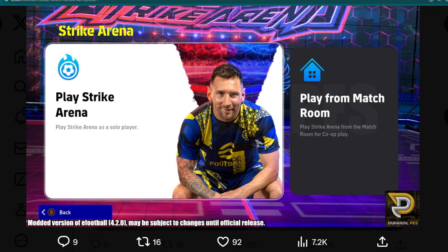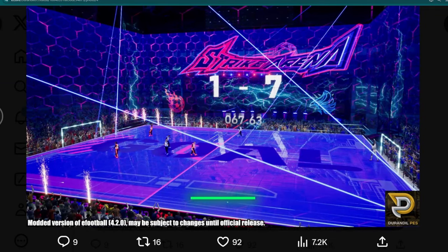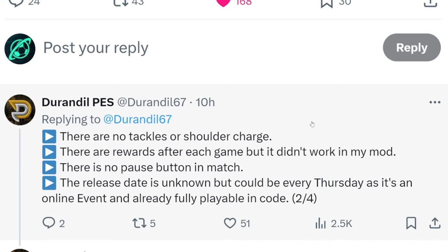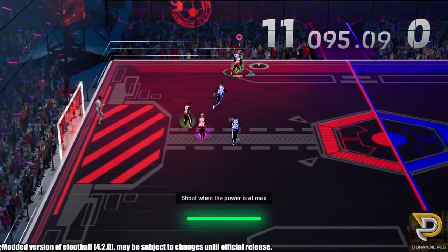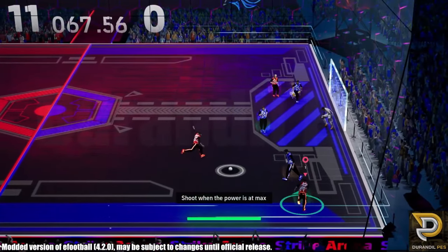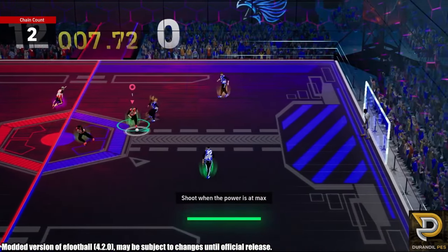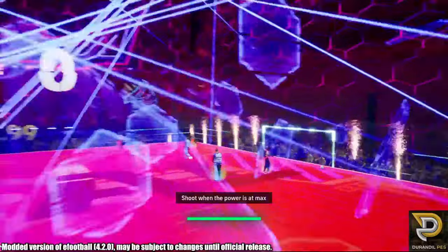Over on his Twitter, Durandale has a load of screenshots and stuff if you guys want to check that out. We're going to talk about it and show you what the mode looks like. This is obviously from a version of the game that hasn't released yet — this is eFootball 4.2, which does not have this mode yet. It's a brand new Strike Arena mode pulled from the game files.